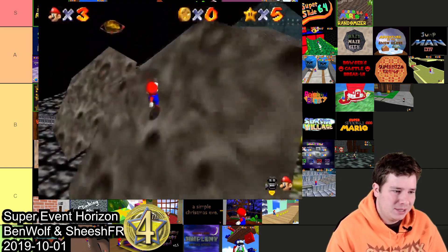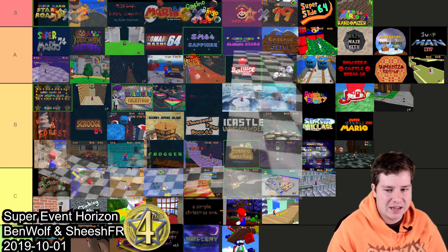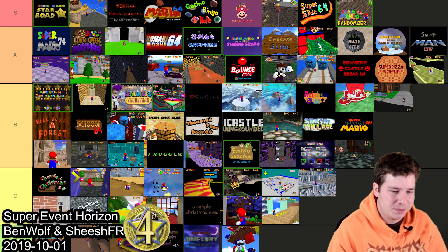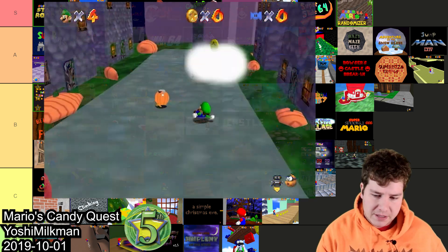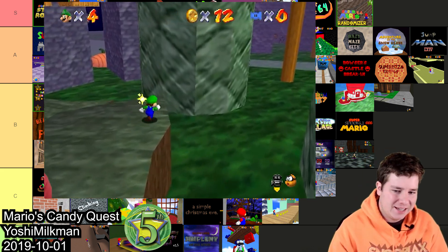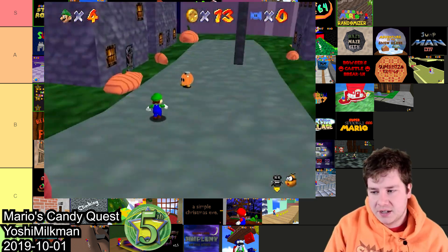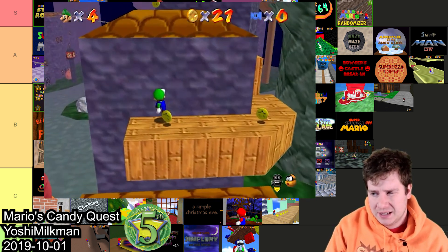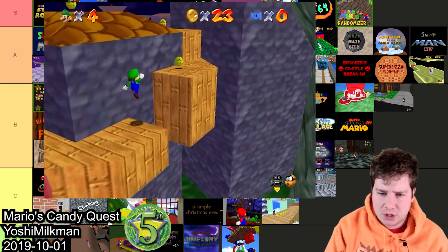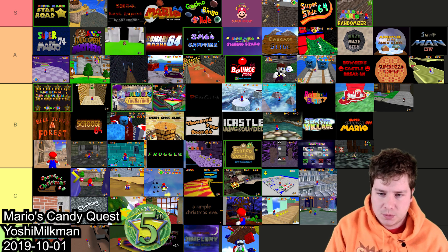At this point, to hit B you have to have something impressive. If you just have a kind of standard hack it's gonna be hard to make it to B. In fifth place we got Mario's Candy Quest made by Yoshi Milkman — kind of a cute aesthetic, definitely Halloween-like, but it's a standard one-level seven-star hack and pretty average overall. There are definitely better Halloween hacks to play, so I'm gonna throw this one in C.